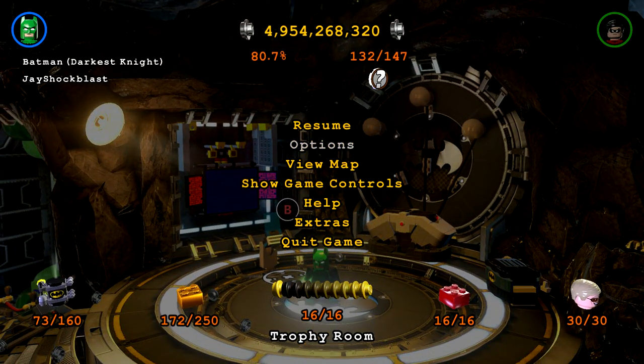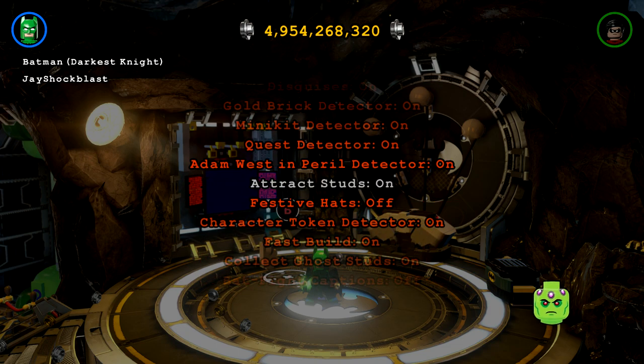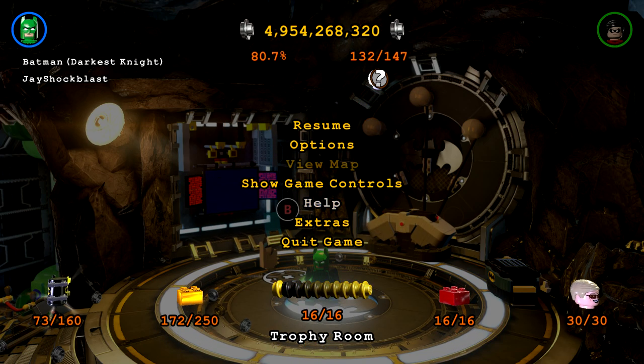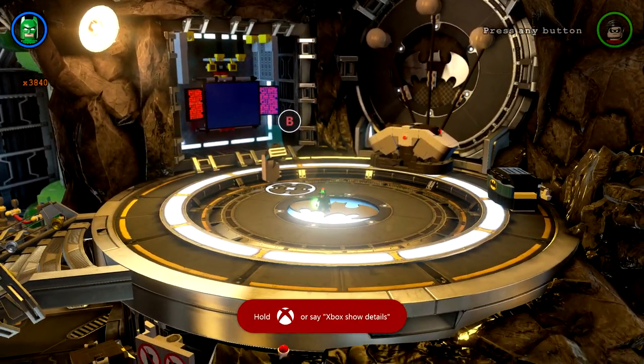Now to get the achievement, all you have to do is go into your extras and turn them all on. I'm not going to keep them all on all the time, but some of them are definitely useful. There it is — you don't even have to exit the menu. The red brick achievement is unlocked.